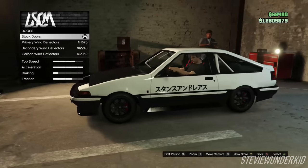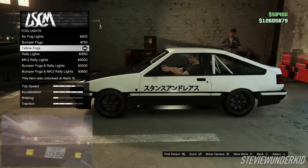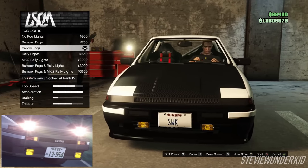Next up for the doors, we just left the door stock — there aren't any deflectors or anything. Next up for the fog lights, of course we want to go for the yellow fogs on the front bumper.